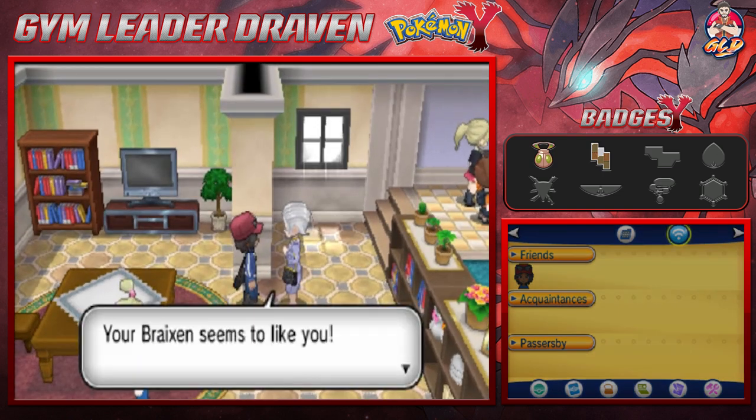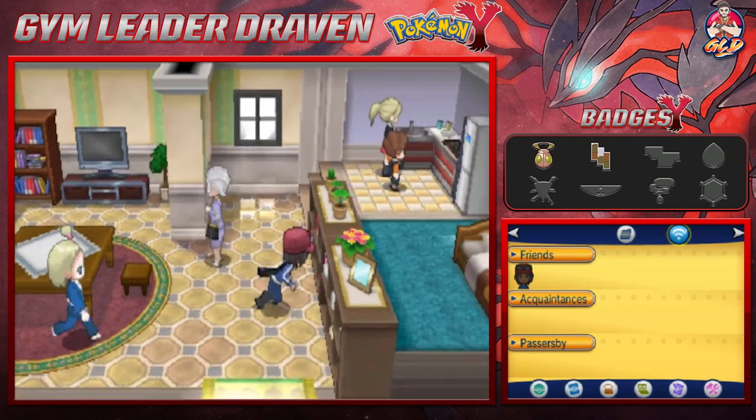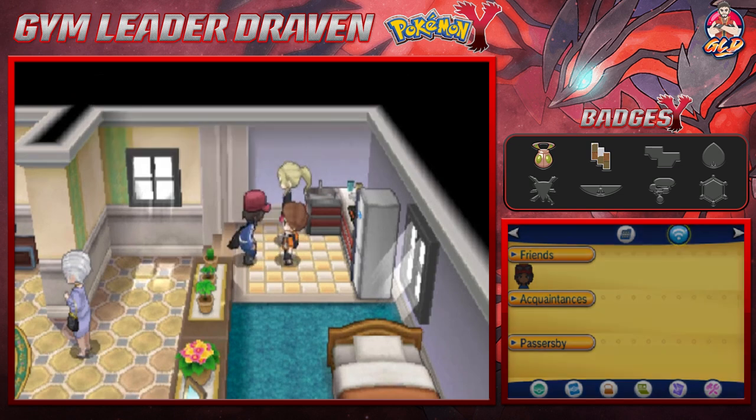Mega evolution is here too. This person is looking at our Braixen to see how friendly it is, and she's going to give us a Soothe Bell, which will make more Pokémon friendly towards us.